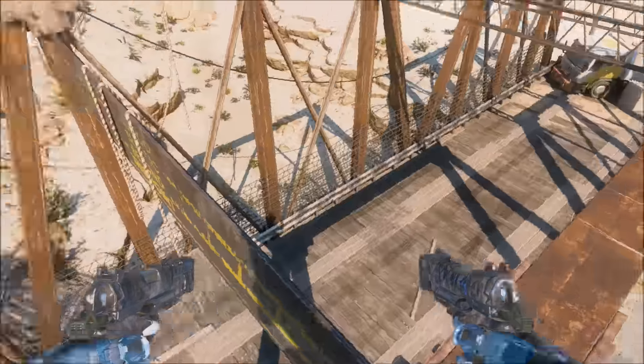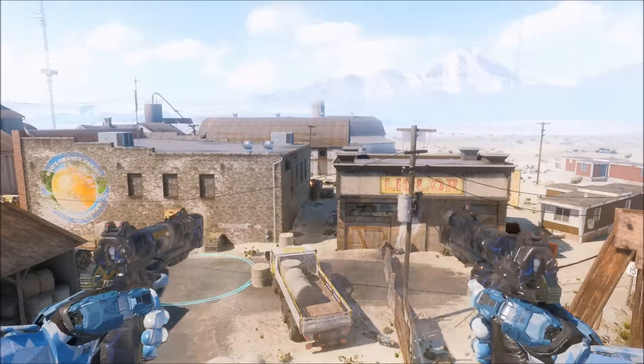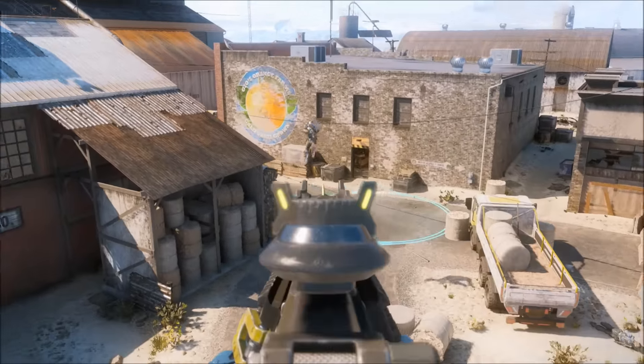You just want to jump up, move over to the right, and simply knife lunge. When you go halfway up, just start jumping. If you've done it correctly, you should land on this barrier here.